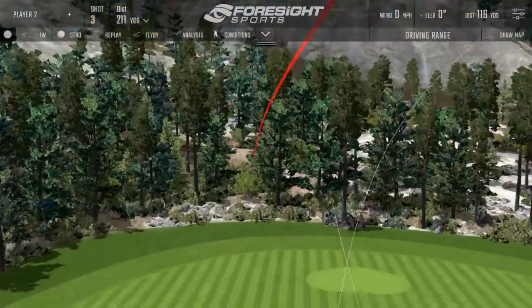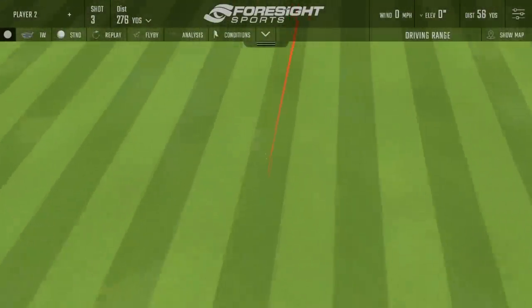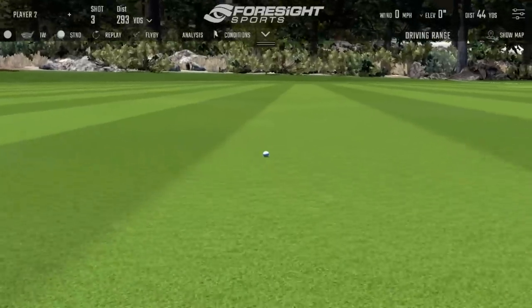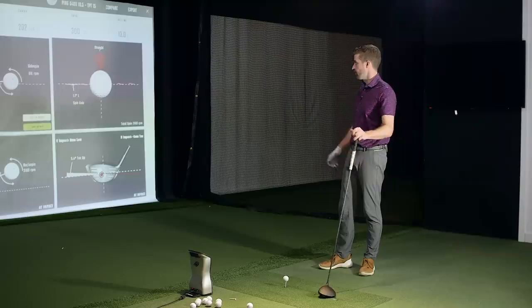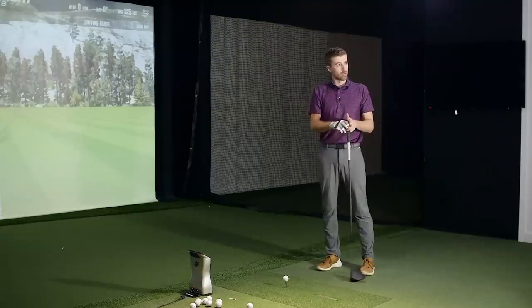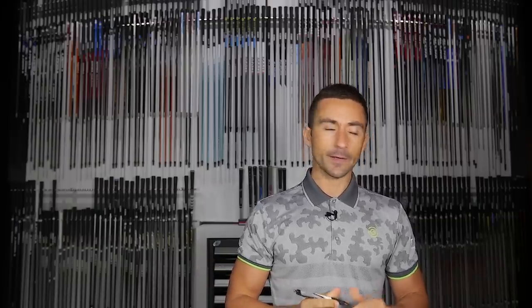That's high and spinny. Do you find the person that hits it high is usually neutral in path — not someone who comes in or out a whole lot? Generally, yes. Certainly not the player coming too much from the inside with the face closing. If anything, a more of a fade-style player — pretty neutral — someone who isn't getting into a heap of trouble off the tee, but just feels like they've solved one problem and could do with getting out there 20–30 more yards.